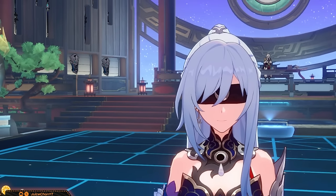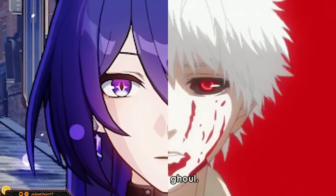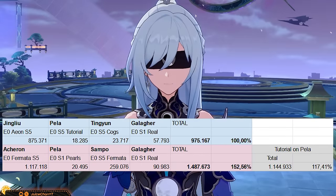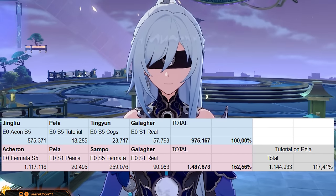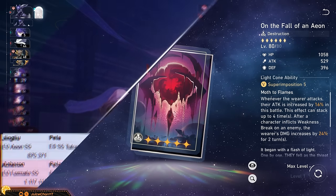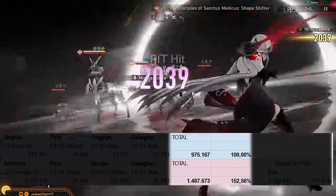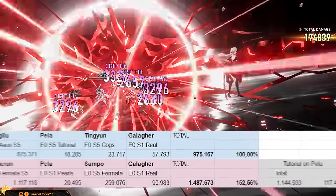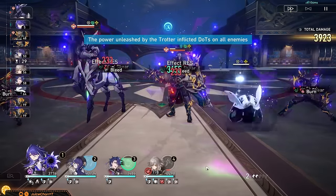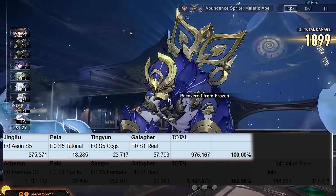With the introduction of newer units, you might be curious how Jing Liu stacks up against Acheron, who is celebrated as the apex predator of Honkai Star Rail. Running numbers at low, mid, and high investment: at low investment with purely 4-star characters and light cones — all free-to-play — Acheron's team put out 50% more damage than Jing Liu's free-to-play team: 975k versus almost 1.5 million damage over 3 cycles. Acheron's damage is roughly enough to clear in about 3 cycles on the highest MoC floors, while Jing Liu can clear in around 5 cycles in a free-to-play setting.